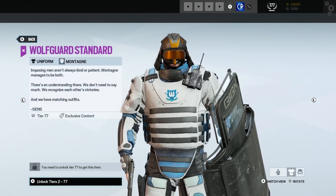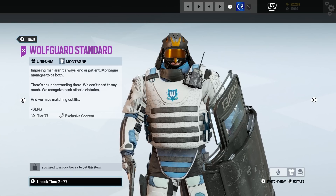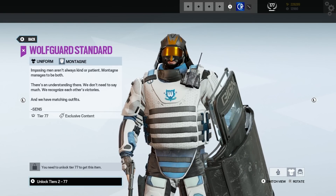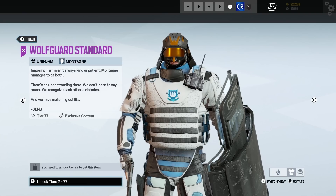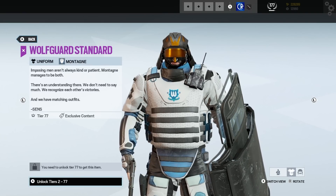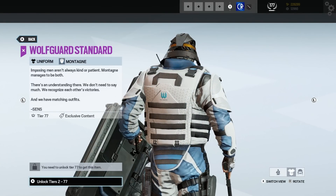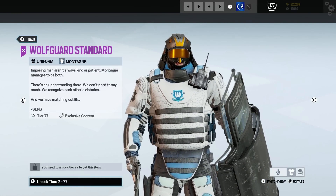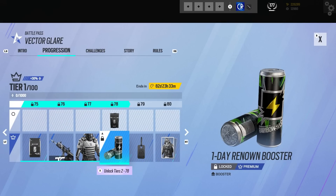Then we've got Monty's charm. Definitely don't wear it with this headgear. Text: 'Imposing men aren't always kind or patient — Montagne manages to be both. There's an understanding there, we don't need to say much. We recognize each other's victories and we have matching outfits.' That's Sens — I'm really getting a good sense of Sens's personality. And that is a pretty damn good uniform considering how good the shield skin is — I think I'm probably going to go full Wolfguard with his stuff.